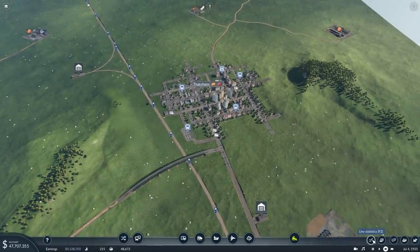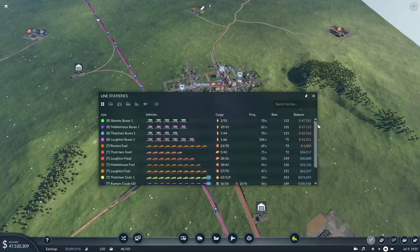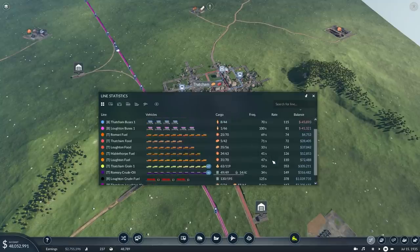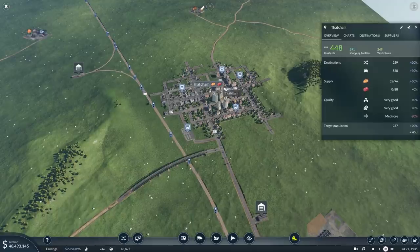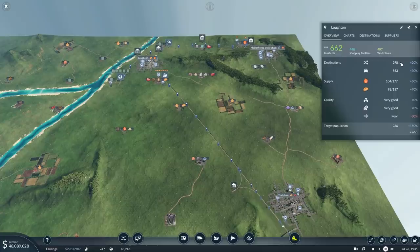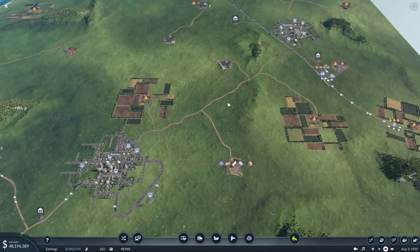If you click bottom right on the line statistics or press F2 and sort by balance, you can see what lines are making the most and least money. Not surprisingly, one of the more profitable lines is the one taking whiskey and bringing back food — it gets paid in both directions so it will always be more profitable. You'll notice the ones causing a loss are all buses, which is what I was saying. However, Thatcham has now got a 20% boost to its population, Romsey 20%, Mablethorpe 20%, Loughton 20%.